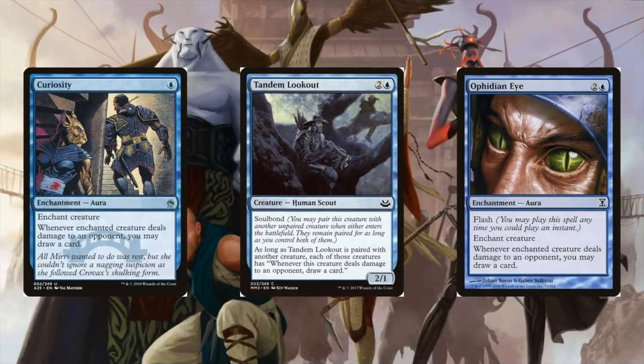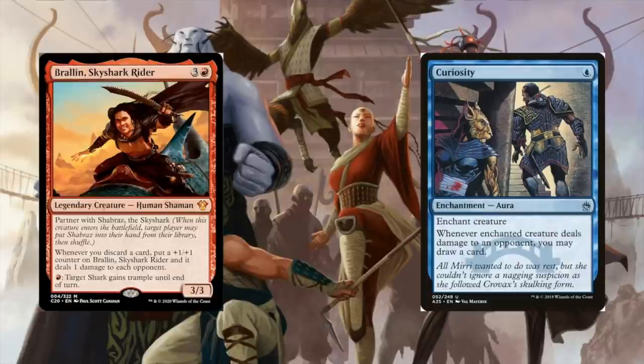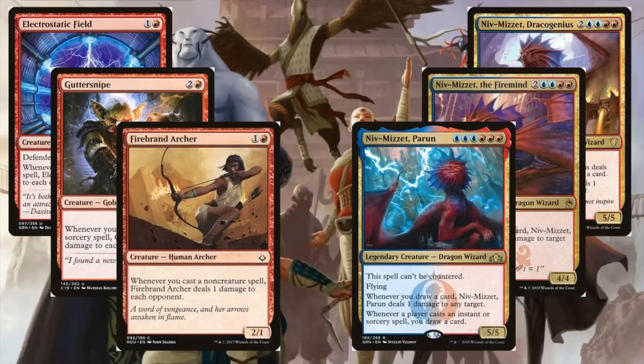I think it's going to be the curiosity combo. Curiosity combo has been around for a long time, is very powerful, it's CEDH viable, and with these commanders I think there's an opportunity for them to be CEDH playable. The way it works is you put Curiosity on Brawlin, go to your end step, make sure you have eight cards in hand, and then you'll start a loop where every time you discard a card, you do one damage to your opponents, then draw a card as a result, which creates a repeatable loop that should kill your opponents. This is a combo we've seen before, most commonly with Niv-Mizzet.